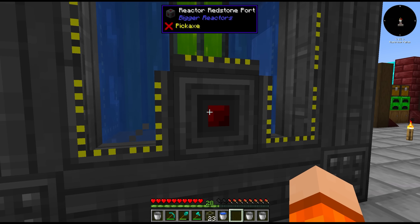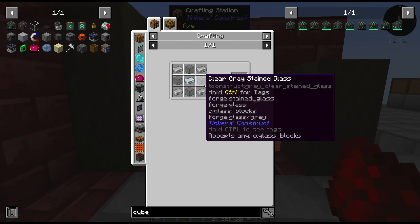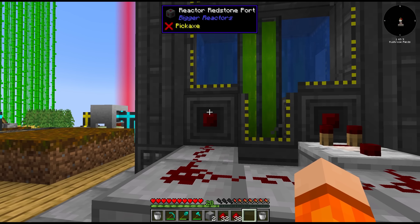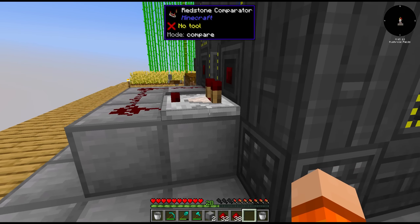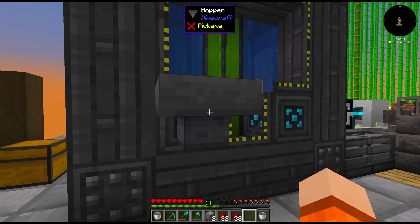Next we need to figure out how to work this redstone port to make sure it only turns on when we need power. We don't want it to run when the internal buffer is full. I added a second redstone port — the first will output a redstone signal whenever the output stored is below 25%, and the second turns the reactor on when it receives a signal, so 'on signal' is what we want, not 'on pulse'. That should mean the reactor only runs when it needs to and won't consume any extra uranium.